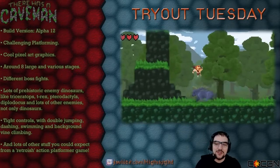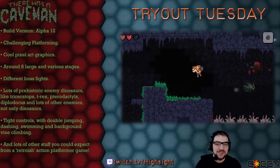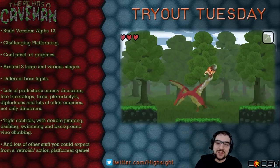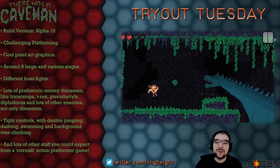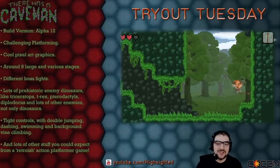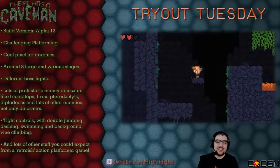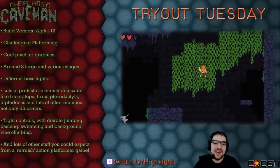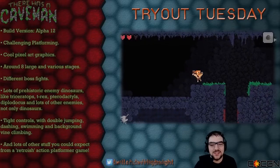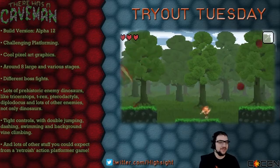There Was a Caveman, presented to us by Naris — I'm not going to try to say his last name because it's pretty complex. There Was a Caveman is a retro-style 2D platformer that promises challenging gameplay, interesting boss fights, and tons of dinosaur enemies to fight. According to the developer, the game is still in a pretty early stage, and a lot of what I'm seeing right now is set to change, including the graphics, sounds, and all kinds of game mechanics. So let's see if we can help him along with our feedback.